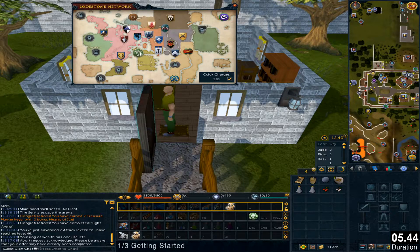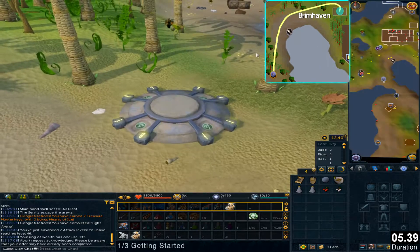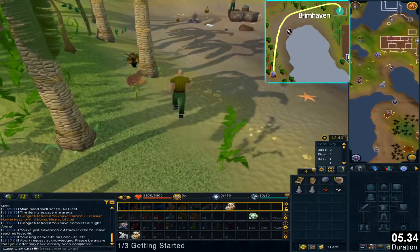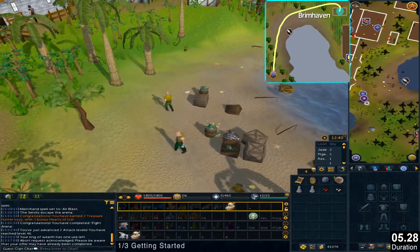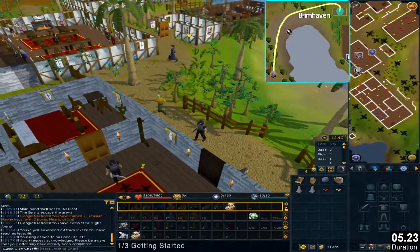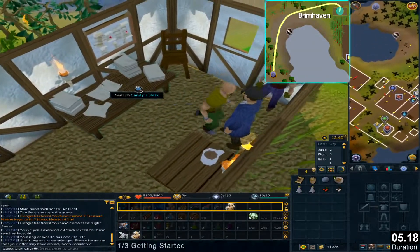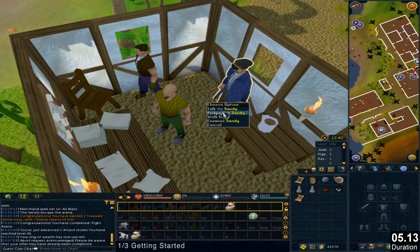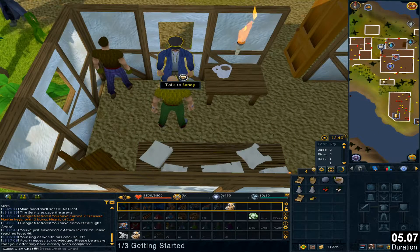Use the lodestone to Karamja. It is this little small building. Search Sandy's desk. Right click Sandy and select Pickpocket. You should get sand, and if you don't, try again.